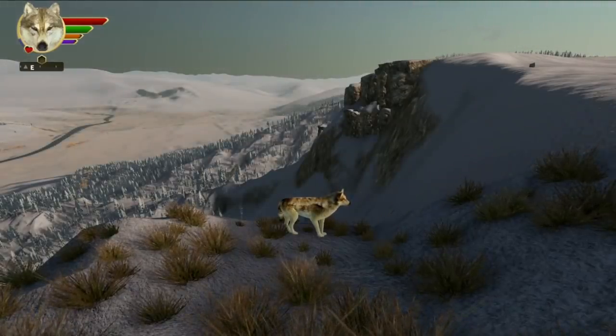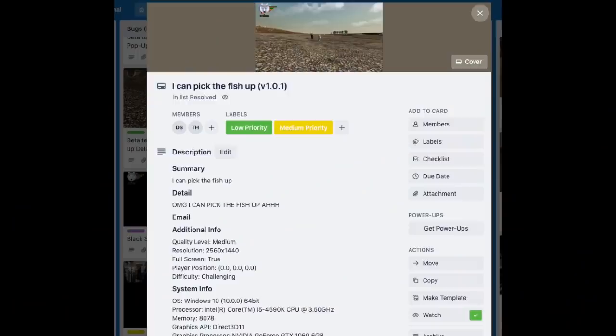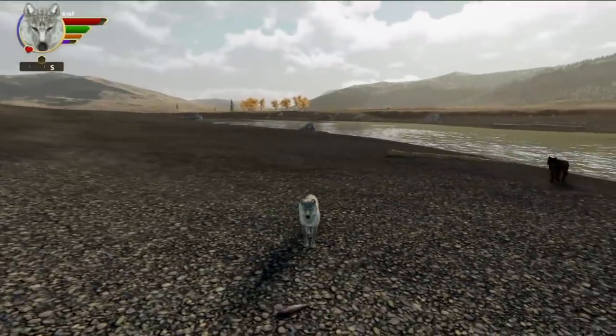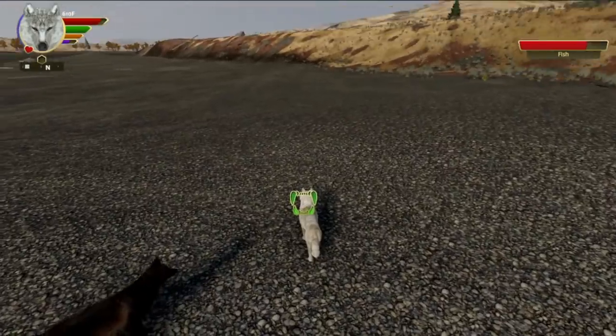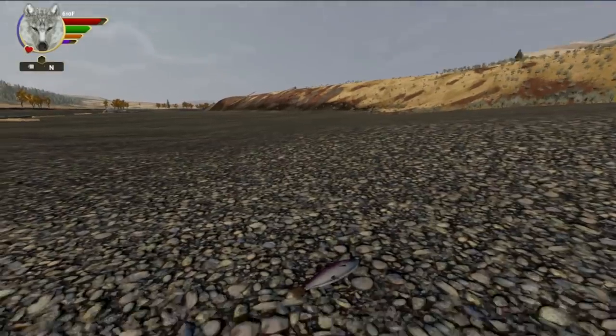After we added the eagles fishing the Lamar River, occasionally players would come across a fish that the eagle had dropped. Now, this was a bug — they should fly home and eat them out of sight. But occasionally they would drop them. So we decided, that's not a bug, that's a feature! Or at least a feature that hasn't been finished yet.